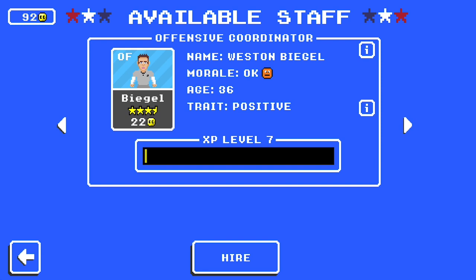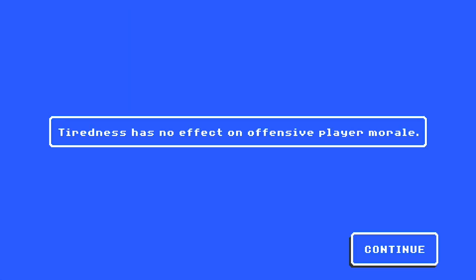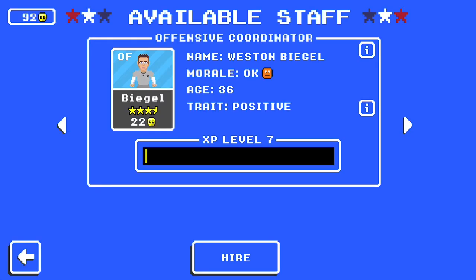Then we have the Positive trait. Tiredness has no effect on the player morale of players on the coordinator's unit. If you have a quarterback and two wide receivers and cannot get a Physio coordinator, the Positive coordinator would be the next best thing — at least player fatigue would not reduce morale. Morale isn't super clearly spelled out, but from experience and talking to other players, higher morale makes your players more likely to play better: on defense they get more stops, and on offense they're less likely to drop the ball or fumble.